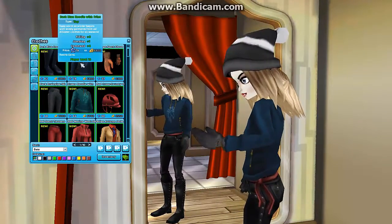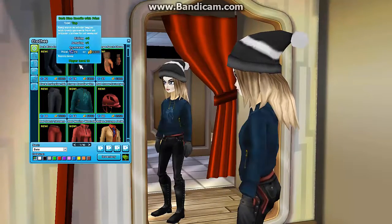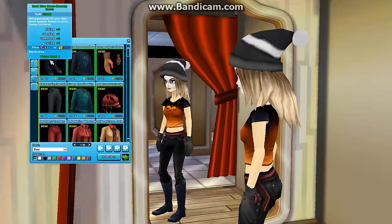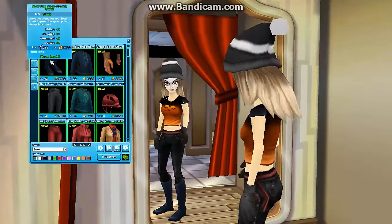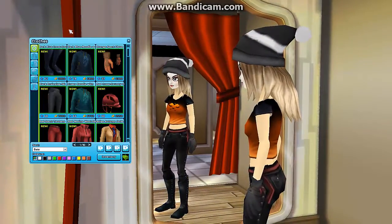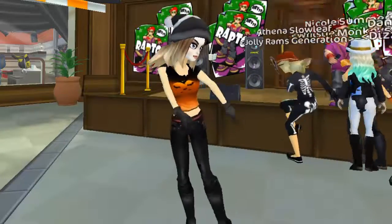Then we've got this dark blue hoodie with print — it's the same as the green one, but just another color. I love the color though. And then we've got the last item, the dark blue cross-country boots, which are pretty too. So yeah, I'm happy with the new clothes. This was pretty much everything for the mall for today.